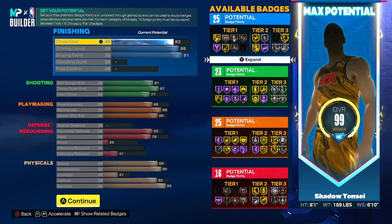For shooting, we got mid-range shot at 81, three-point shot at 87, and free throw at 77. We're going to be able to get silver Limitless Range on this build, and that leaves us with 23 shooting badges.